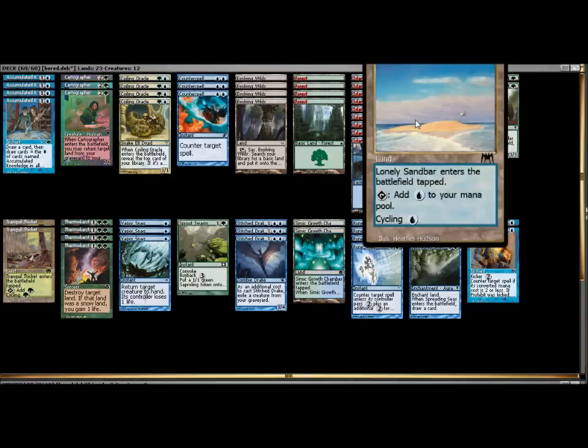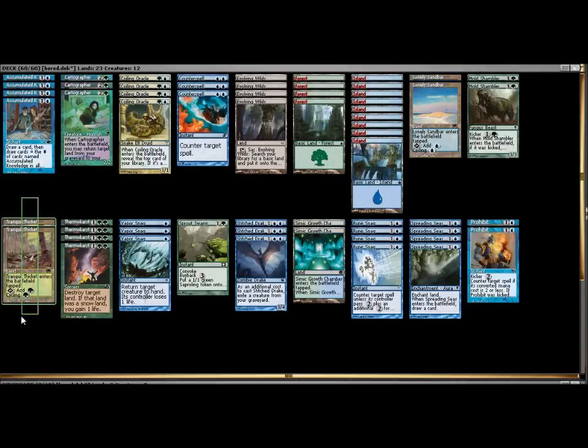Where Cartographer really comes into play as a draw engine is with two copies of Tranquil Thicket and two copies of Lonely Sandbar. You can cycle these lands to draw a card, play the Cartographer, and return the cycled land back to your hand. This isn't any kind of broken abuse — it's just a quality interaction, casual and fun. You can get some pretty good card draw off that, especially if you get all three Cartographers into a game. We're also running two copies of the Summit Growth Chamber so that if these cycling lands end up on the field through Coiling Oracle or mana needs, you can bounce them back to your hand and cycle them. You want to hold the Cartographers until you have this land-draw cycling going on.